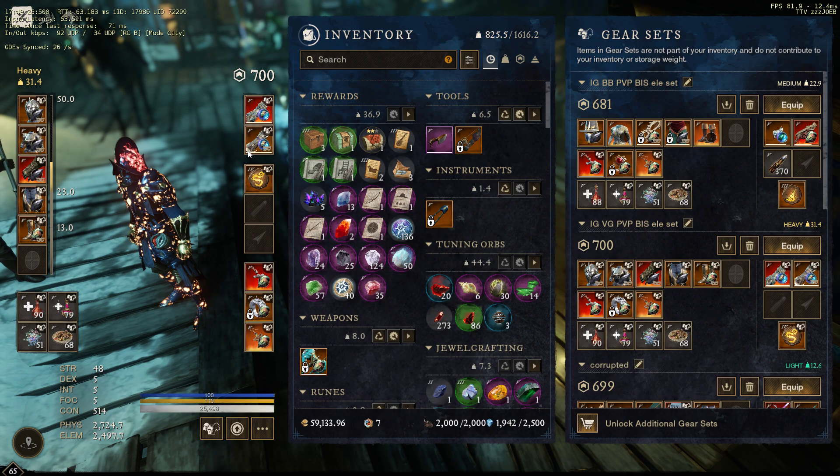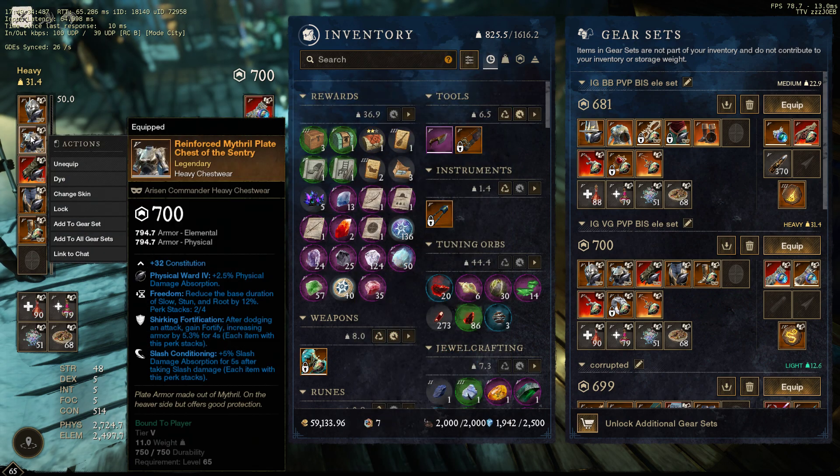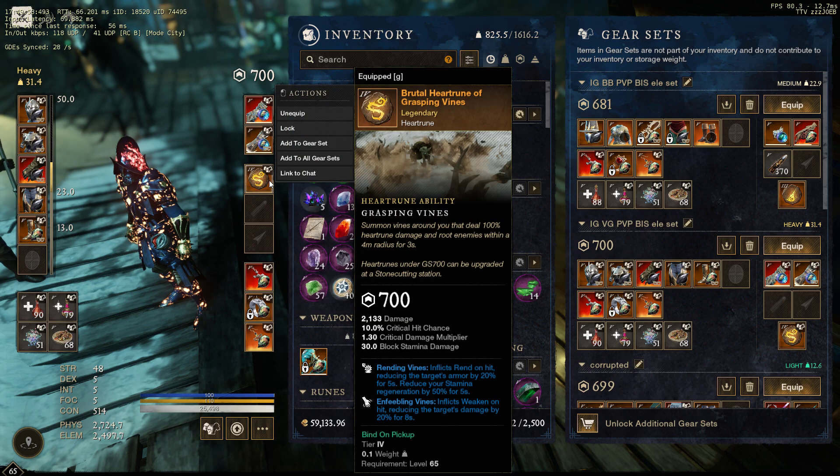So I go into a clump and I can Scream it, put that Oblivion down, and do what I need to do as an IG VG. It's very important that you can stay alive as an IG VG — that's why I love Slash Conditioning. You're going to be getting in there; you want to be able to get in and get out and survive. Having Fortifying Toast lets me get in there, get those Screams in. Because if you're not Screaming clumps and Oblivion-ing clumps, those clumps aren't dying. You've got to get in and get out as an IG VG.